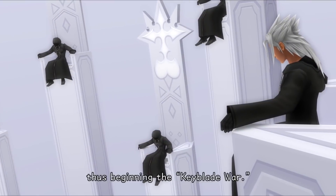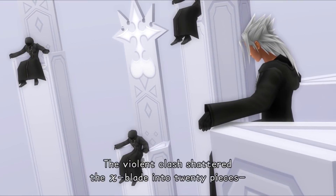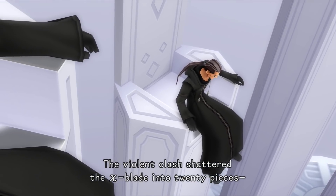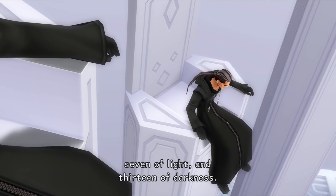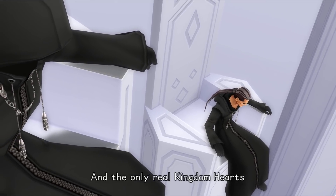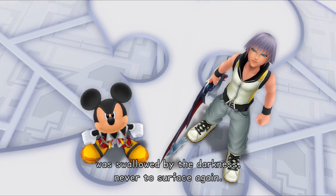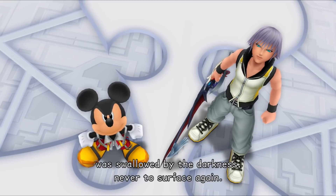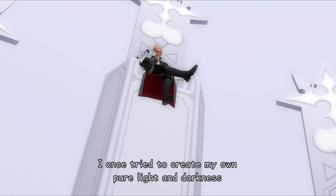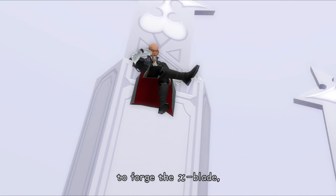As learned in Dream Drop Distance, the Keyblade which co-existed with Kingdom Hearts split into seven pure lights and thirteen darknesses — something Xehanort had lost sight of when pursuing his goal. He said he acted rashly. Eventually he came up with the plan to bring back those seven lights and thirteen darknesses. First, he used a heart of pure darkness and a heart of pure light — he split Ventus's heart into light and darkness. A Keyblade did get forged, but it was a failure.